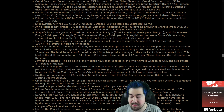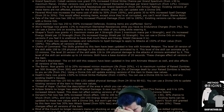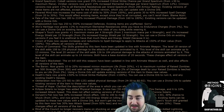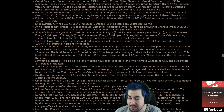Chains of Command: please don't have butchered my boy, Chris Wilson. The skill planted by this item has been updated in line with Animate Weapon. The level 18 version adds 108-159 damage and can animate up to 13 minions. The level 20 version adds 126 damage and can animate up to 14 minions. Both have a base duration of 20 seconds. We're good, we can play Chains of Command!